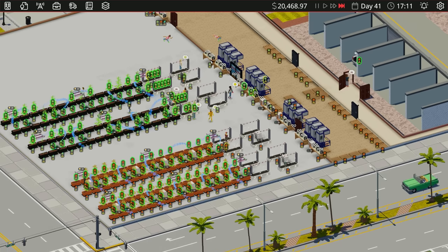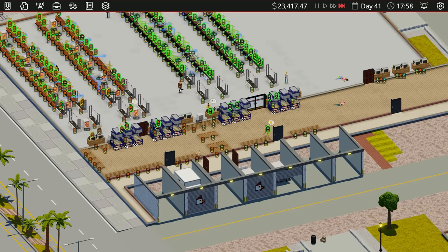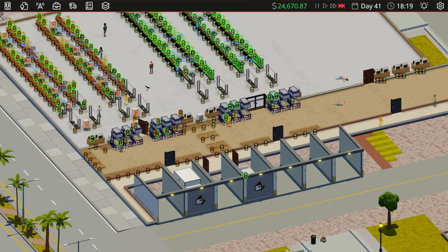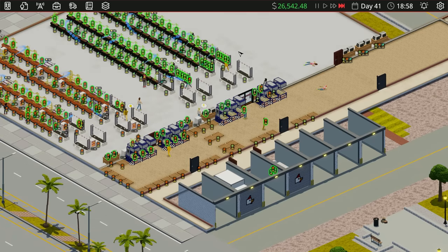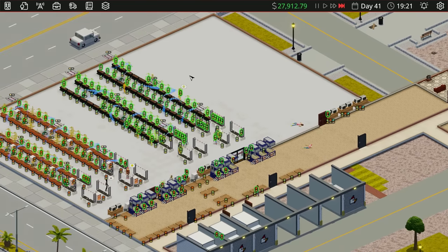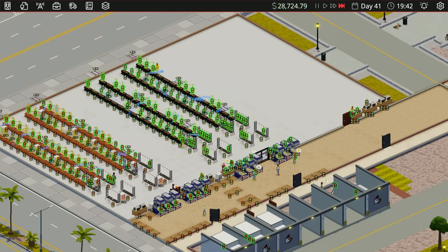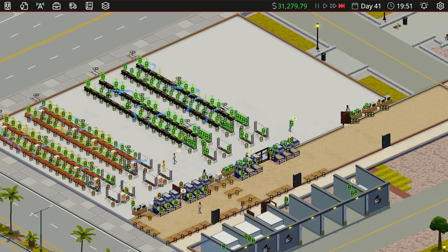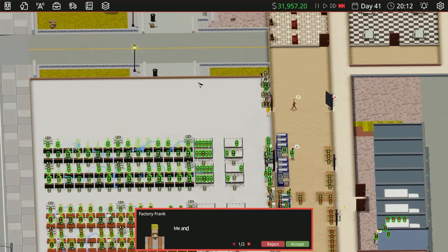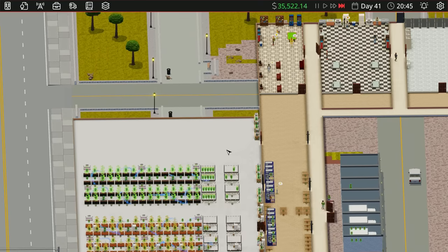I'm going to speed up time because that's what we always do — I basically run this game at three times speed all the time unless we're doing something else. It makes it easier to see what's going on and what's taking longer. Everything should be good. Honestly we had so much product at our laundromats already we probably didn't even need to get this up and running right away. Just like that we're back up to 26,000. We need to get the Amazonian built — once that's done, this is it for the herb farm. We're never touching this again.